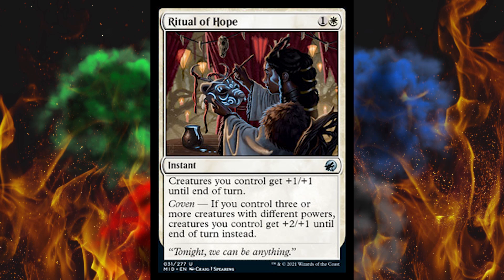Ritual of Hope — it's a 2-cost instant in white. Creatures you control get plus 1, plus 1 until end of turn. And then Coven: if you control three or more creatures with different powers, the creatures you control get plus 2, plus 1 until end of turn instead. There are usually bigger spells that cost a little more mana. This one's smaller with a condition on it, so it just is what it is — I don't think it's very good.